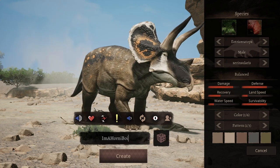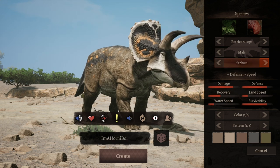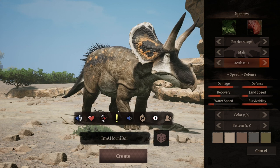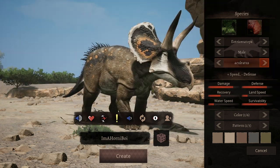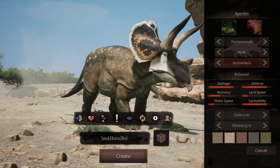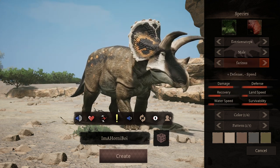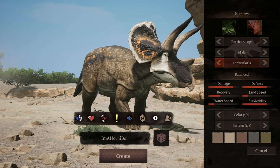As for what subspecies of trike we should grow, we do have balance, defence and speed — the normal stuff. But in my case, I would go for defence. Speed isn't too bad, and neither is balance, but if you really think about it, everything in the game is going to outrun you, even some of the apexes. So why even bother with speed if everything is just gonna outspeed you? Invest in defence instead.